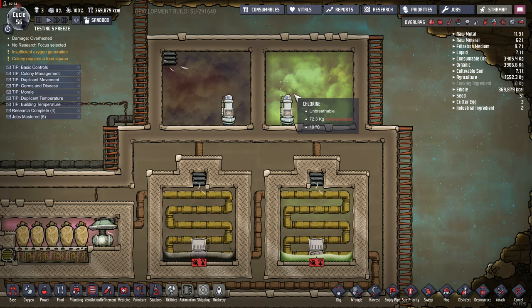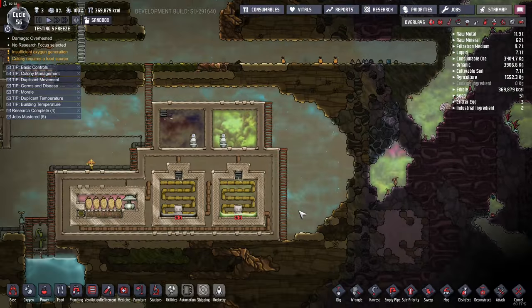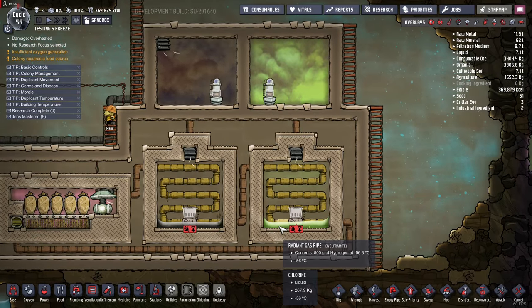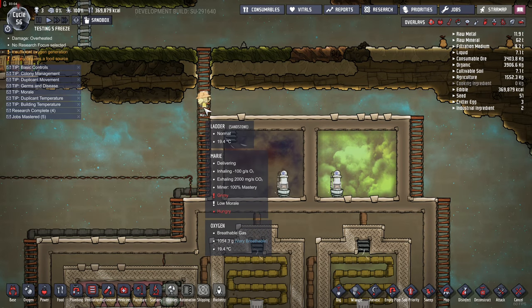Things like chlorine — there's always chlorine. Chlorine is like bloody everywhere. So just condensing it into liquid form is useful. And CO2 — well, your duplicates are always producing the bloody stuff.